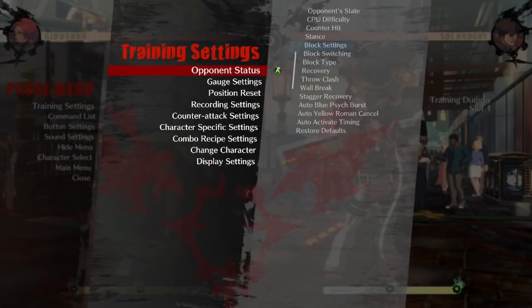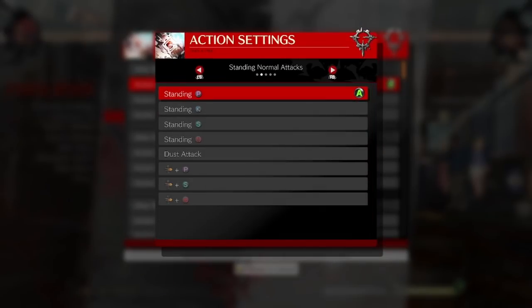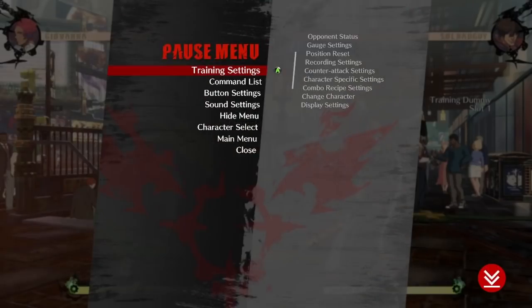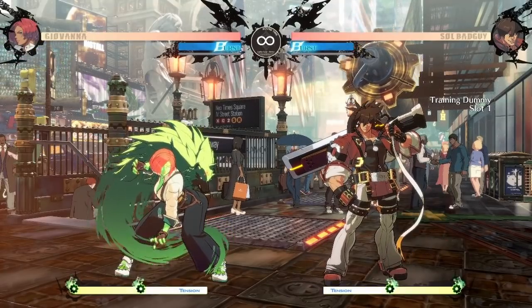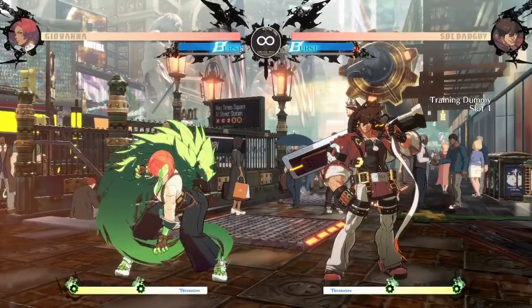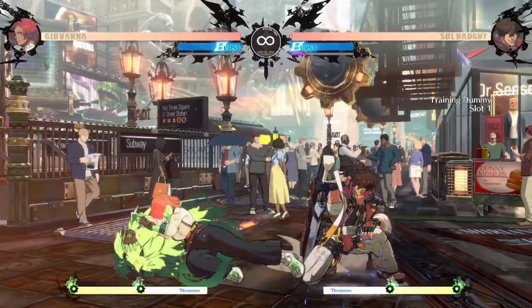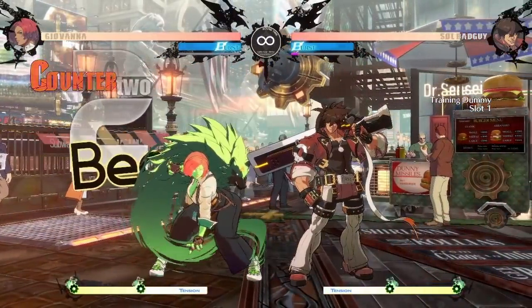We can lab these out by pressing start, going over to training settings, then counter attack settings, and going to after block. We'll set the first one for them to press 5P (standing P), the second one to none, and the third one to standing P as well. First, we'll look for frame traps. A frame trap is when there's a very small gap, and if the opponent presses a button or tries to jump out, they get hit. A button didn't come out that time, so that was a gapless string - meaning to get a frame trap, we need to manually delay. You've got to find that manual timing, at least for this character from that specific button.